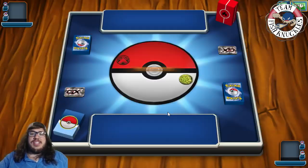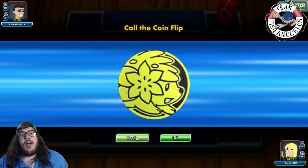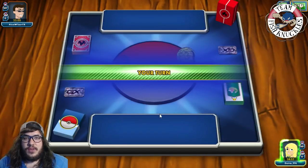Alex Wilson from Texas is playing a Fire deck. We win the flip and go first. We start with Lapras again, unfortunately. We're hoping to top-deck an Eevee or Ultra Ball to get something going. We go for Cynthia and pass.